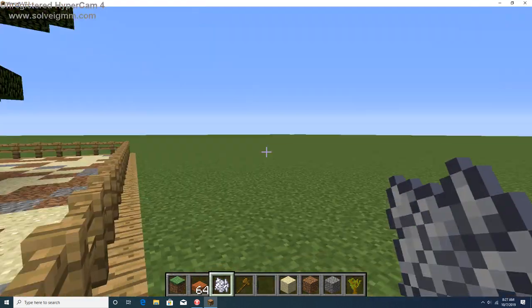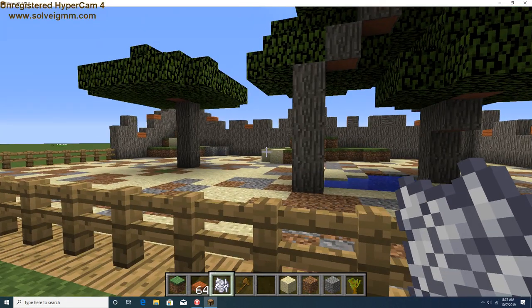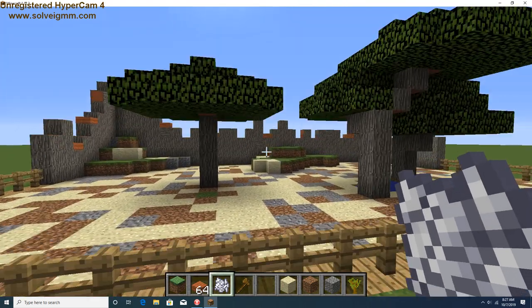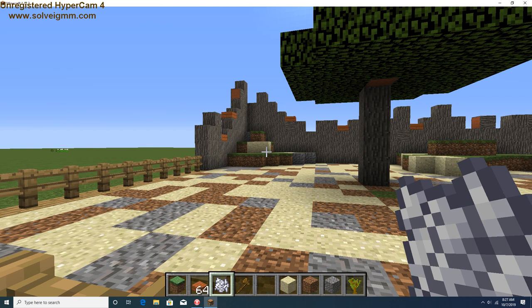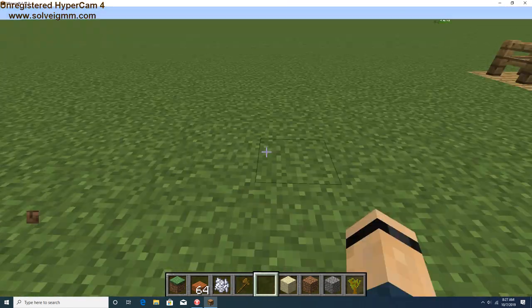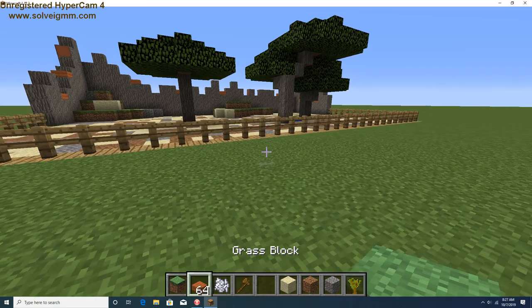It just doesn't have that look because we don't have a biome wand — we can't change the biome in a flat world. So we can't make those leaves look like desert leaves. That kind of stinks, but it's not too big of a deal. That's the problem — I want to find a biome changer mod, but you can't do that in a flat world.